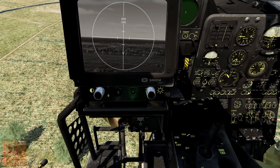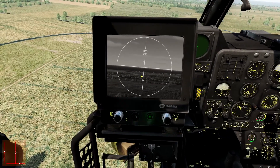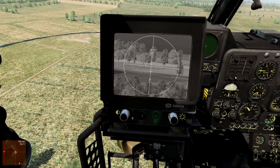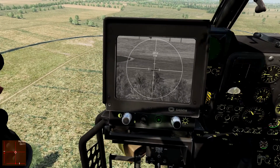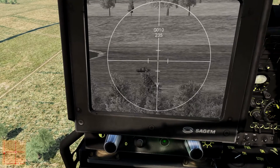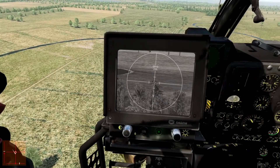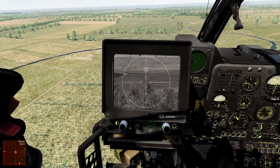We want to turn this switch to manual, meaning we're in control of the Vivian system — we can move and slew it wherever we want. I know there's a target down here because I've placed it already. There it is. Tally on ground targets — one. All you ex-tankies, all you ex-anti-tanks, I'd say that was a BMP-2 or BMP-3. We've acquired our target.